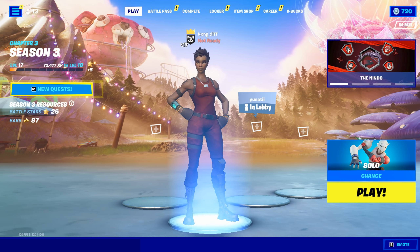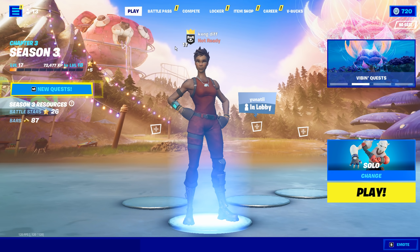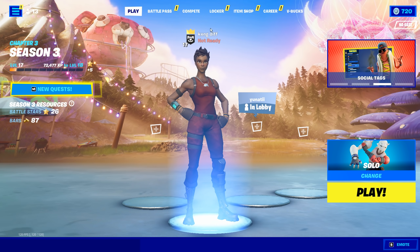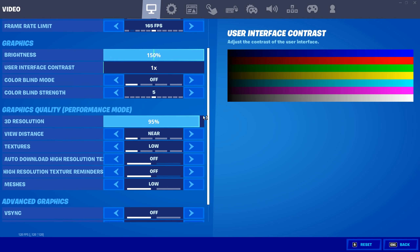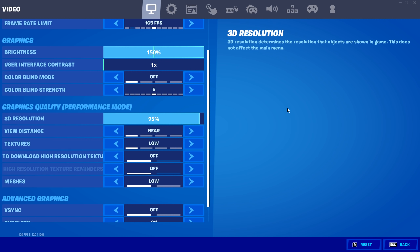I'm gonna show you guys my Fortnite settings, and then I'm gonna show you guys a few of my PC settings that I use whenever I open up Fortnite so my performance will be better. For 3D res, I put it at 95 because it does help with your frame drops. 99 can work as well — just don't put it at 100 if you're getting frame drops.